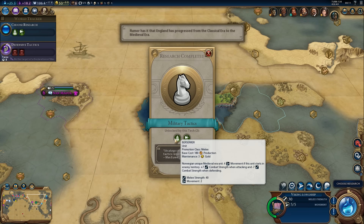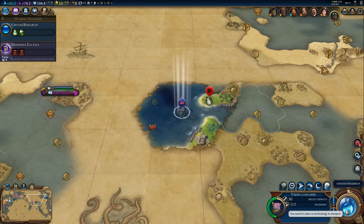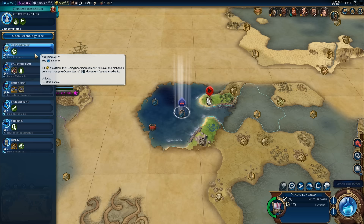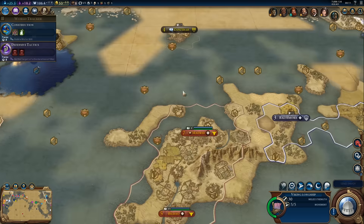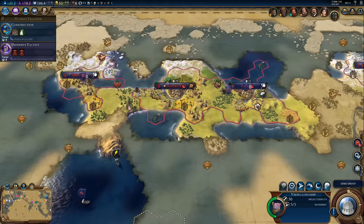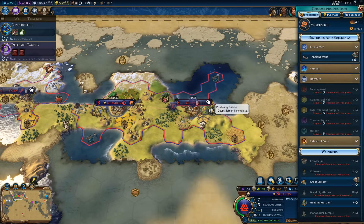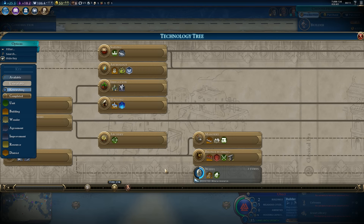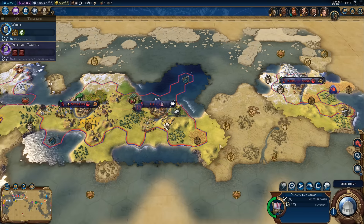We got Military Tactics, which unlocks the Berserker — a very good offensive unit. What do we research next? We could get started on Cartography, or Construction for a water mill. In fact that should be the priority. Hold on — did we finish researching the Wheel? No, we need to research the Wheel first.